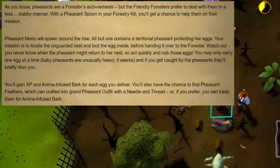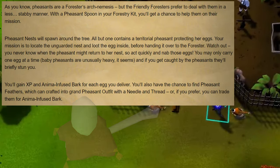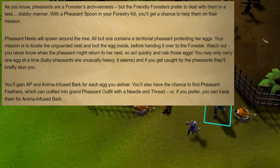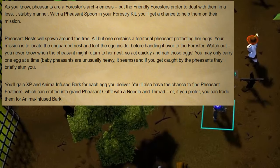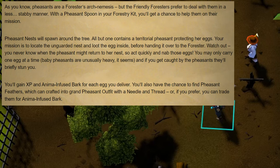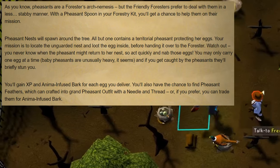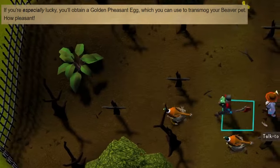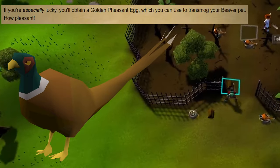The third event is called Pheasant Control and you will require a pheasant spoon in your inventory kit to spawn this activity. During this event, several nests will pop up on the ground, all but one of which are being protected by pheasants. You simply must find the empty nest, click it to grab the egg, and hand it back to the forester. For each egg you deliver, you'll gain woodcutting XP and anima infused bark. You will also get a chance of finding pheasant feathers, which could either be combined into the grand pheasant outfit using a needle and thread or traded in for more anima infused bark. This event also has a rare drop of the golden pheasant egg, which works as a transmog to turn your beaver pet into a pheasant.